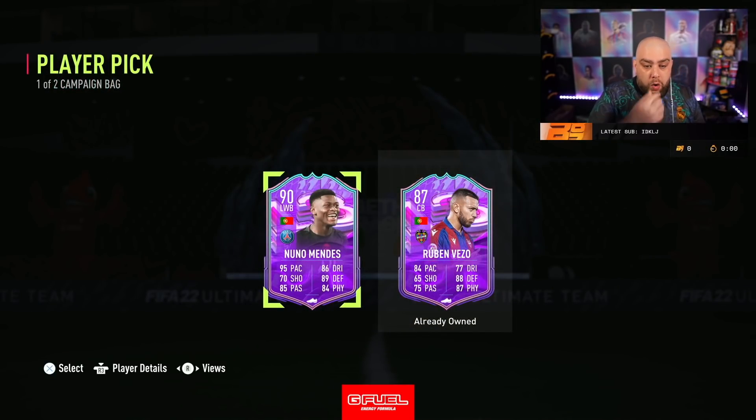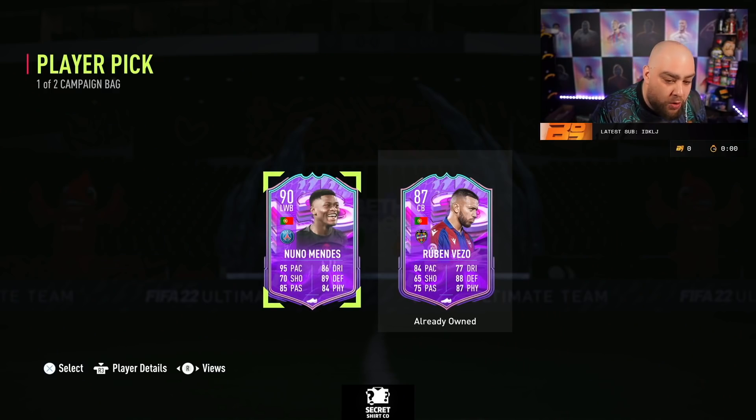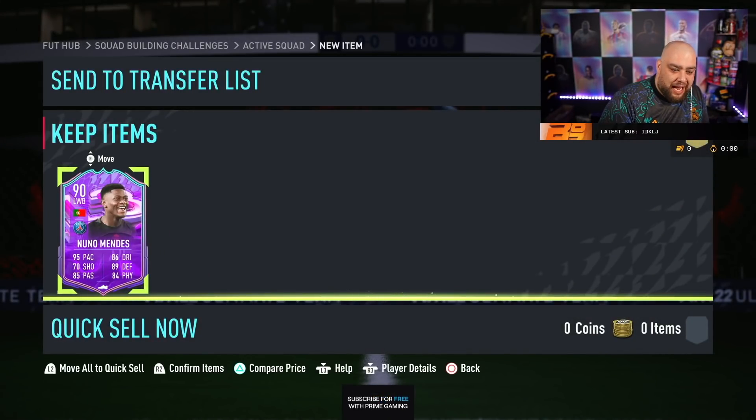Ooh! A left wing back - that's a win! Nuno Mint - you guys are liking this one. Tellez straight out.